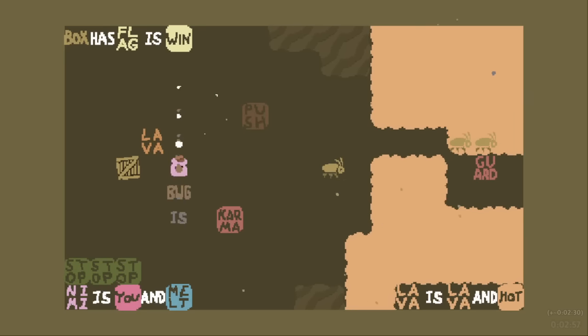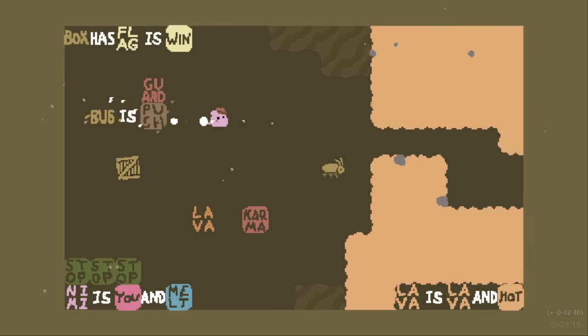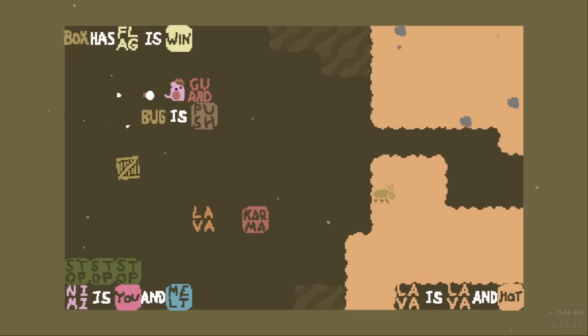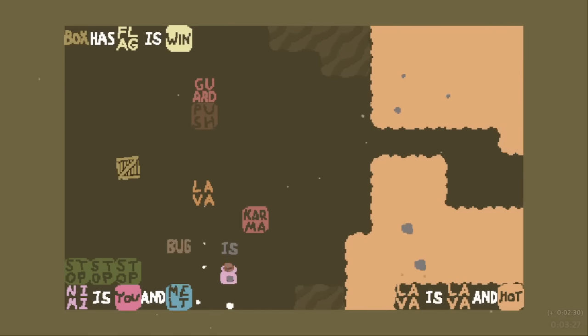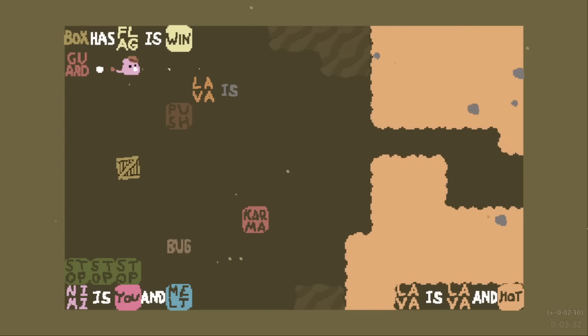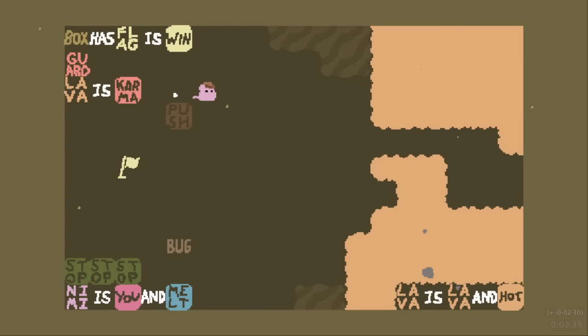Bug is Melt, and I can access Guard — but with one bug remaining, that's all it was. Now that piece of Lava is Karma. So now when I do Box Guard Lava is Karma, there's actually going to be a target in it. Lava is Karma, and there's actual Lava with the Karma. So the Box works.